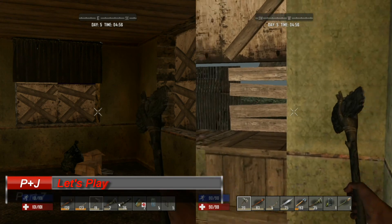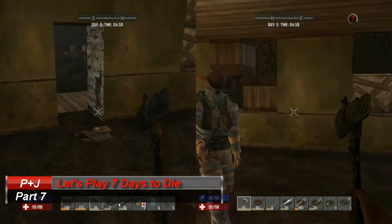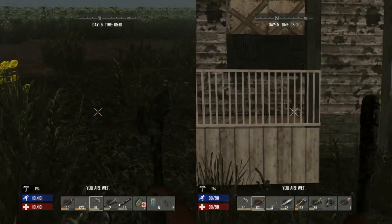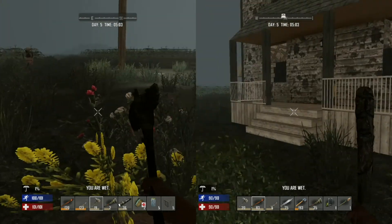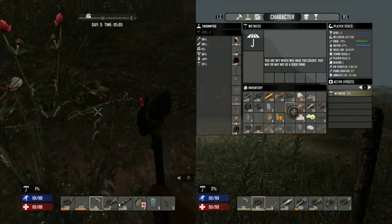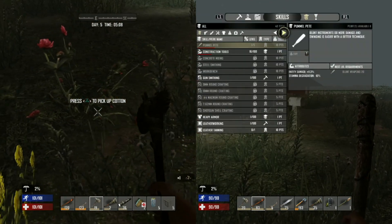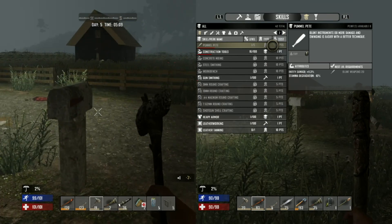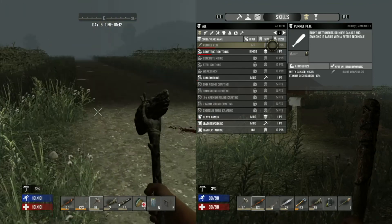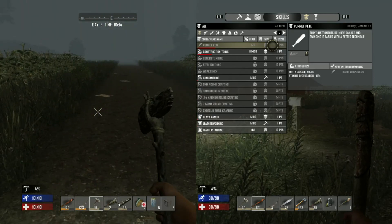Hey, what's up guys, my name is Praetorian and Jinx here, and we are playing Seven Days to Die. It is day five, only a couple more days to the seven day horde. We went through the night doing some cooking and selected our first perk. I went for the survivor perk that makes you eat less and increases the wellness you gain. I picked Pummel Pete — blunt instruments do more damage and swinging is easier with better technique.